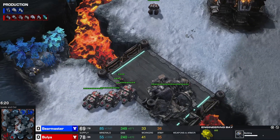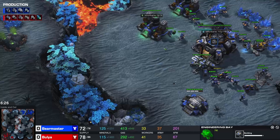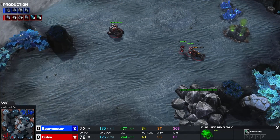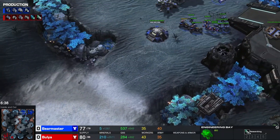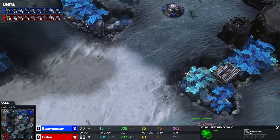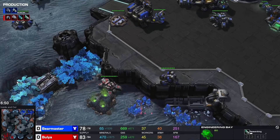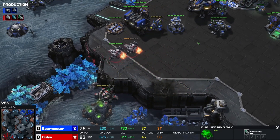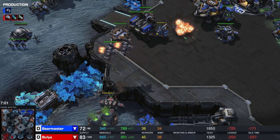He wants to move out with a force that doesn't really have any say into attacking this position. He has the tank advantage, but Vikings without any air unit from the opponent can really wreck these siege tanks. Two Vikings versus two Vikings. There's the dead Cyclone, and this position is going to be very annoying for Bear Master. That's a dead siege tank — so sad.